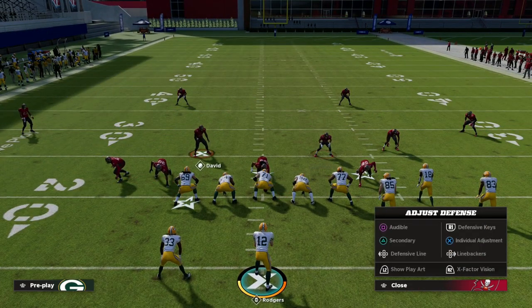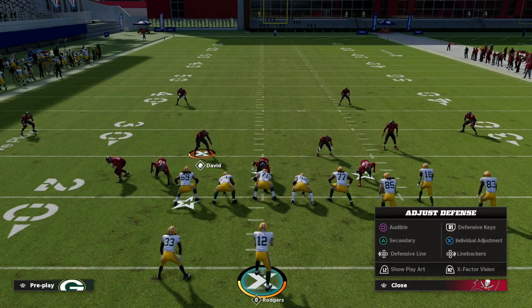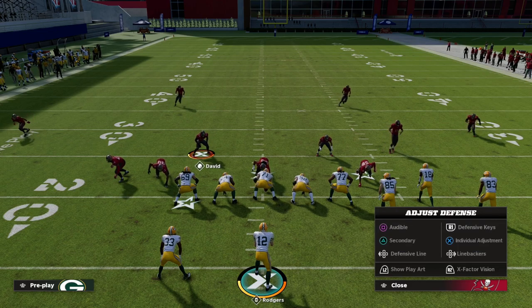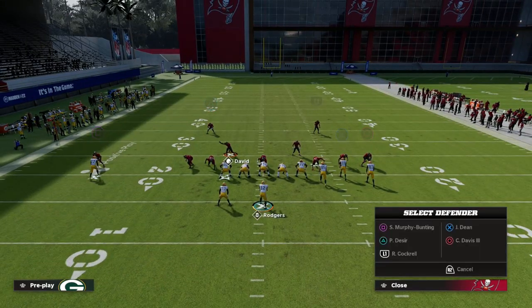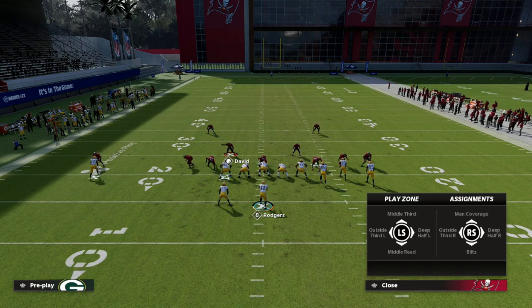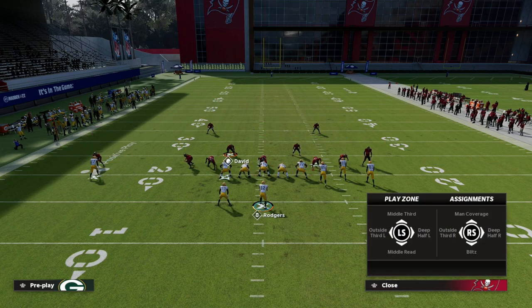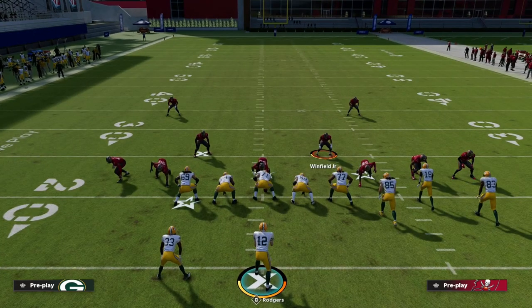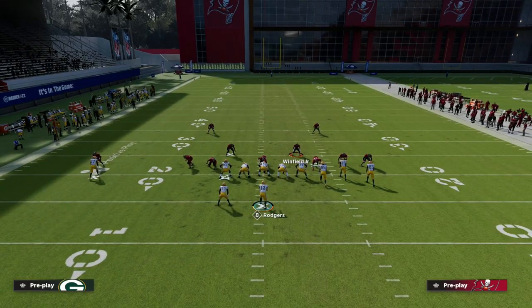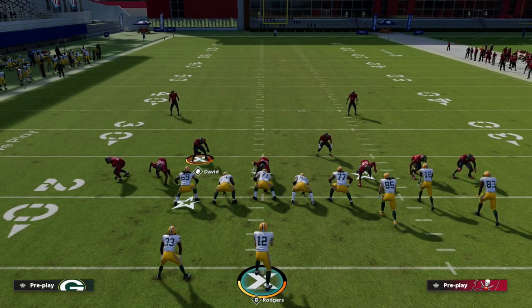You can user either of these guys — I normally want to user the guy on the side of the running back, which is better for shooting the run. Then we're going to press coverage, crash our D-line down, and put both of our safeties in outside thirds on their corresponding side. The left safety goes to the outside third left, the right safety to the outside third right. You'll notice this leaves a middle void.